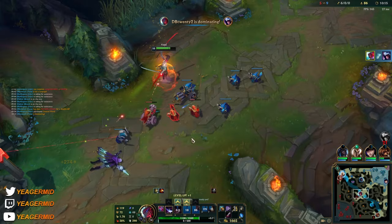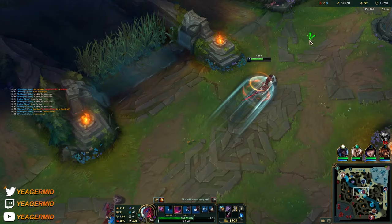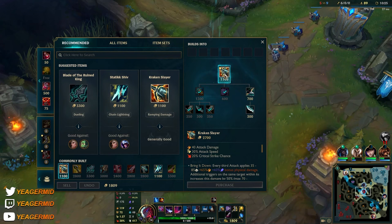With the red buff, since your Q also procs on-hit, it's going to proc the red buff too. Now we can back off and get the Kraken Slayer.